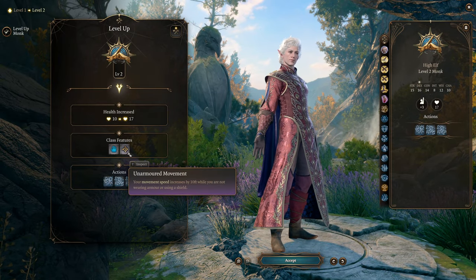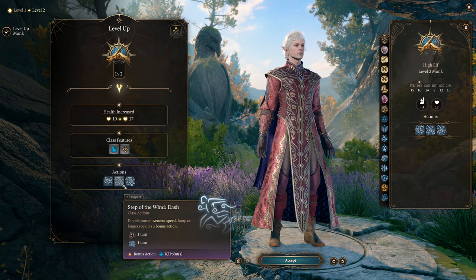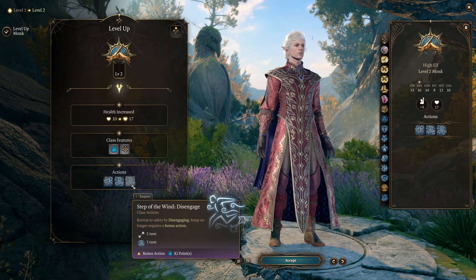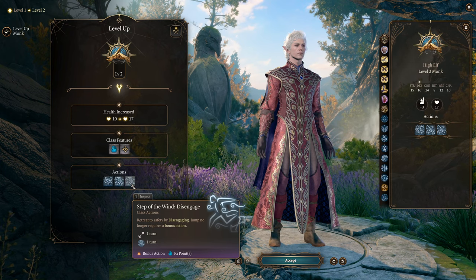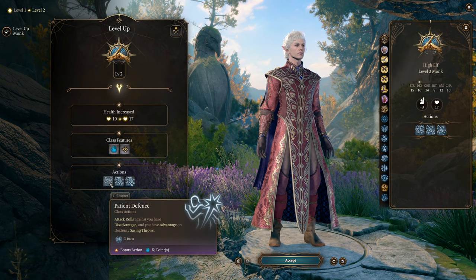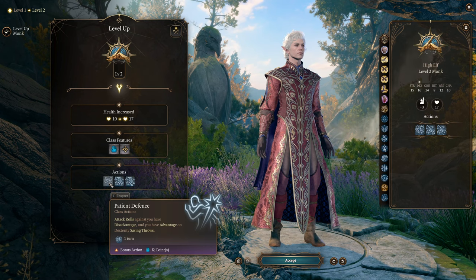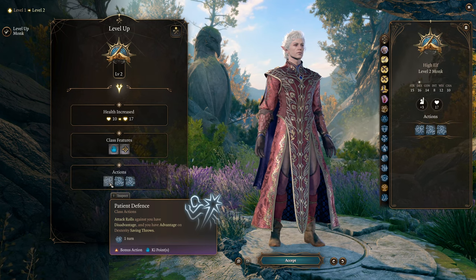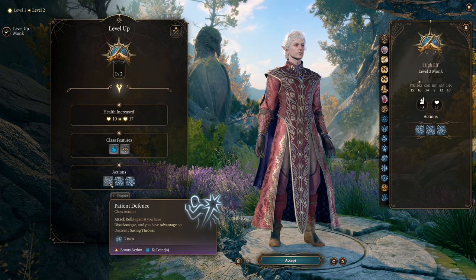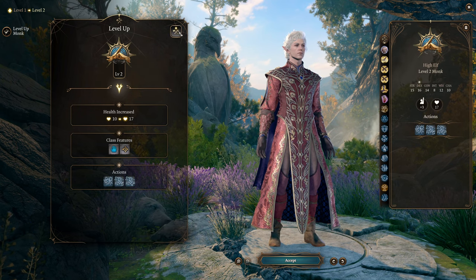At level two monks really get a lot of stuff. You get 10 feet of extra movement speed, which is very powerful. You also get bonus action dashes, incredibly strong, and bonus action disengages. With the ability to disengage and jump for just a bonus action that can be very valuable, though it does cost a ki point. Patient Defense is not bad - it helps mitigate low AC - but I'd recommend taking enemies out of the fight rather than spending bonus actions on it. Since you have Flurry of Blows, a bonus action can be two extra attacks, which is usually much better.